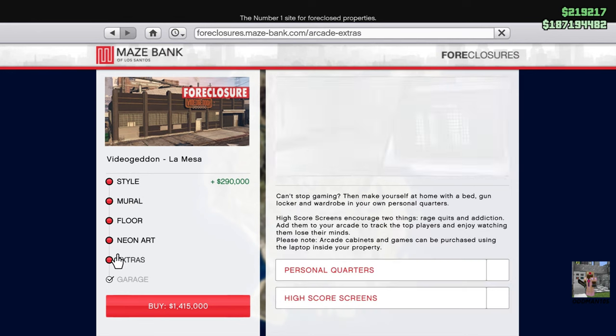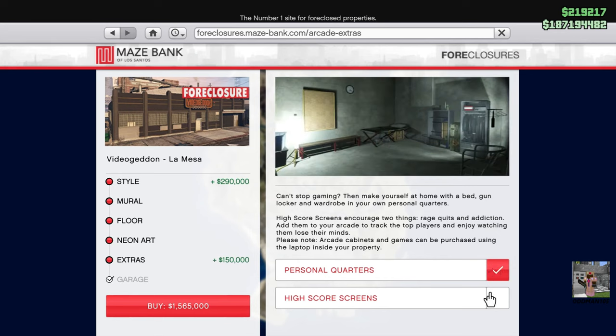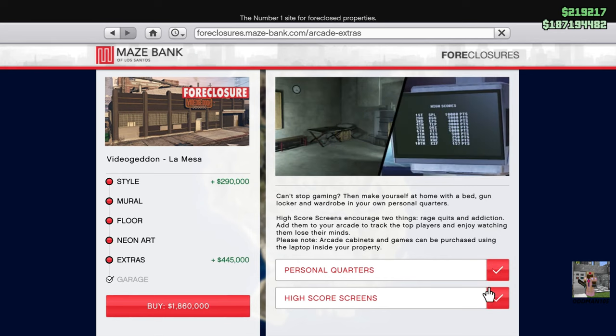After, we'll take a look at my arcade so you guys will see what I picked. You've got extras — personal quarters. I recommend that if you're going to complete the Diamond Casino Heist, you select the personal quarters and put a high score screen in your arcade as well.